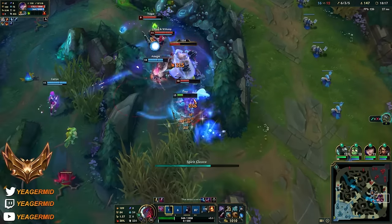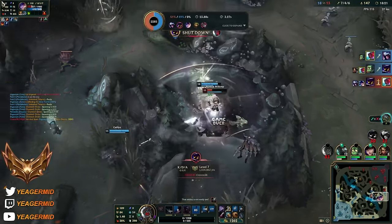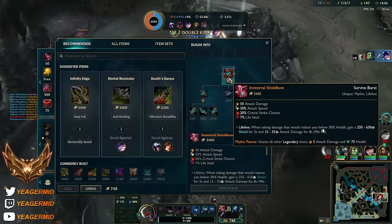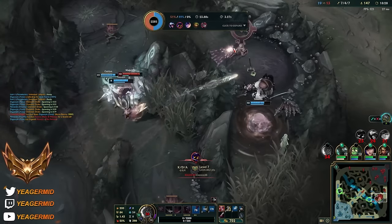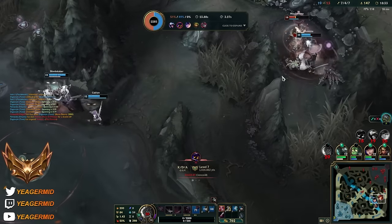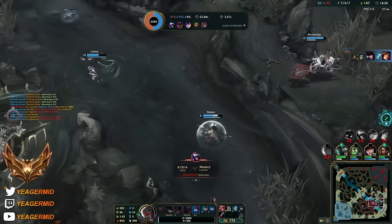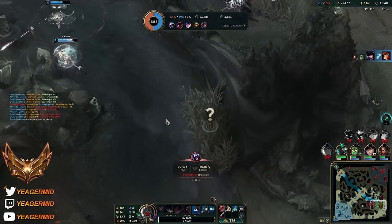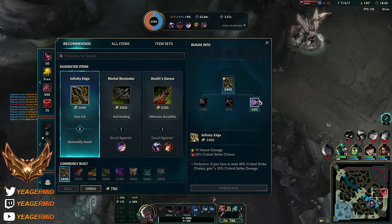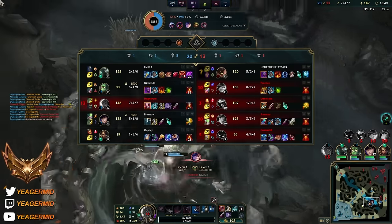Oh, I thought I killed the Veigar before he could ult. But it's turning out great I think - yeah it is, they should be able to deal with this pretty easily. Nice, so Malphite turned into a good kill. You see in here - he ran away, okay I did not see that. So I over-extended but it turned out to be a great play because the Amumu was here as well. All good.